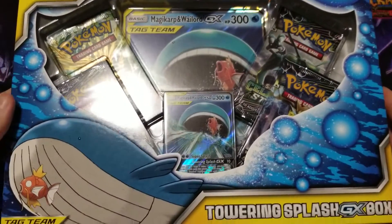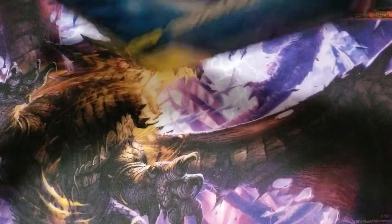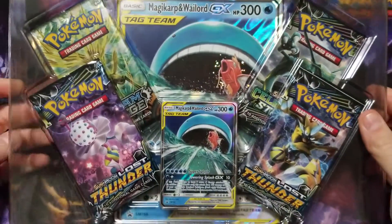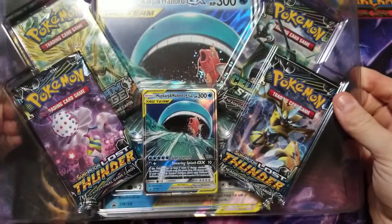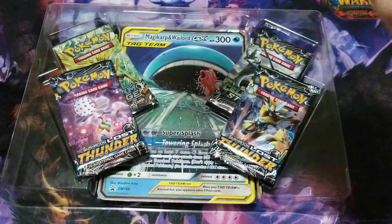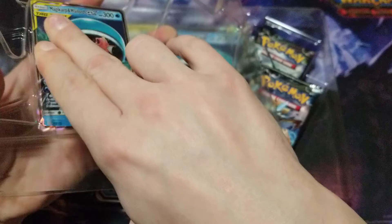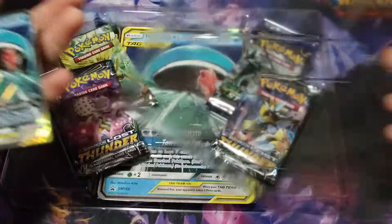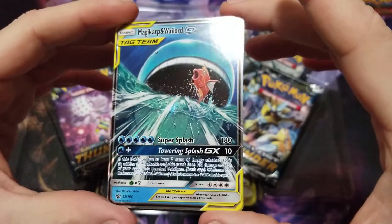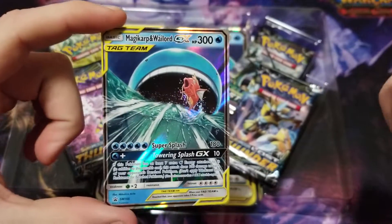It's so cool looking, I don't even want to open it, but I'm going to because that's what I like doing. Slide that out. What does that look like? A team-up with Wailord — Magikarp looks like he's trying to eat him. I'll see if I can pop this out without damaging it because these little plastic knobs are terror on cards. I think this would have been even better if it was textured, but it's still pretty sweet.